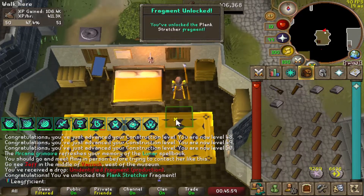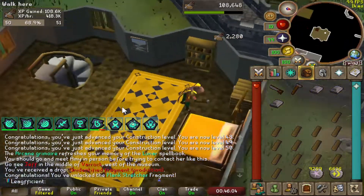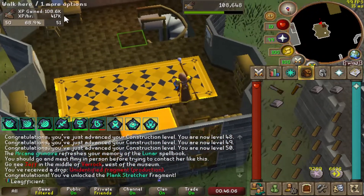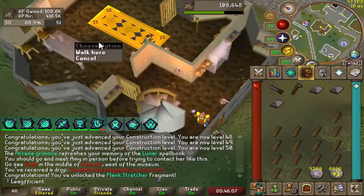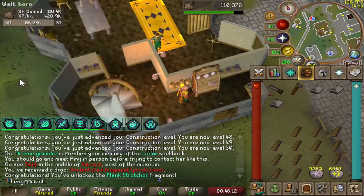There is our first fragment and it is the Plank Stretcher fragment - perfect. So what I'm going to do is equip that and try to get it to level 3 as quickly as possible so we can save on as many planks as possible. And I'm going to learn how to do mahogany homes as quickly as possible to get the best XP rates.